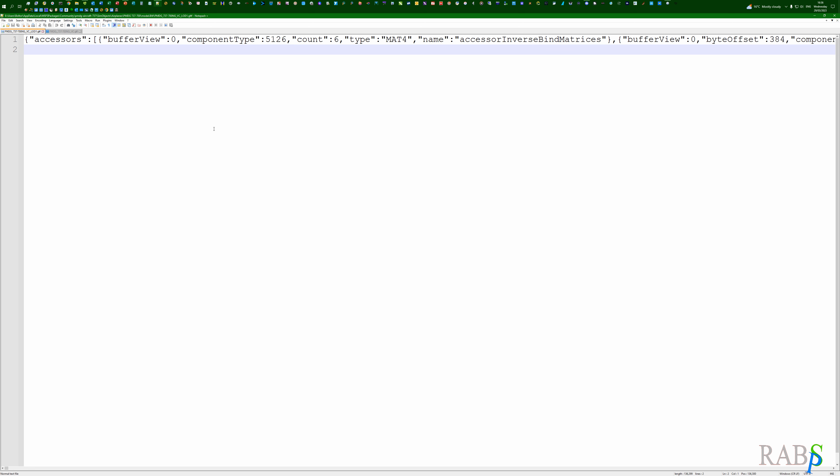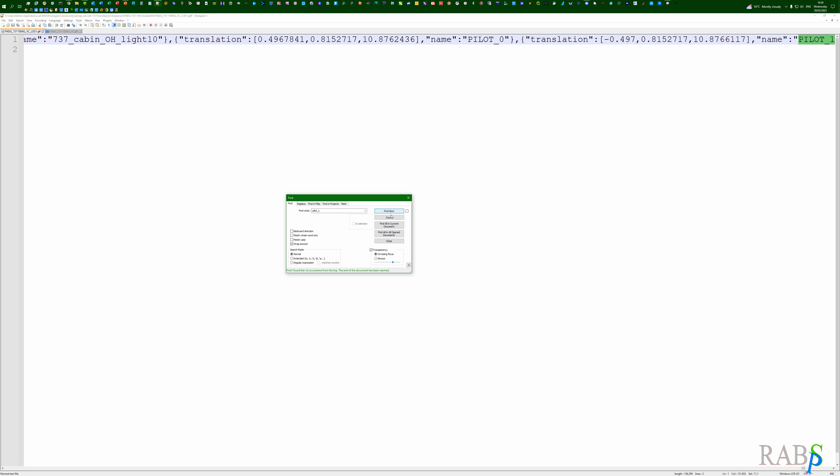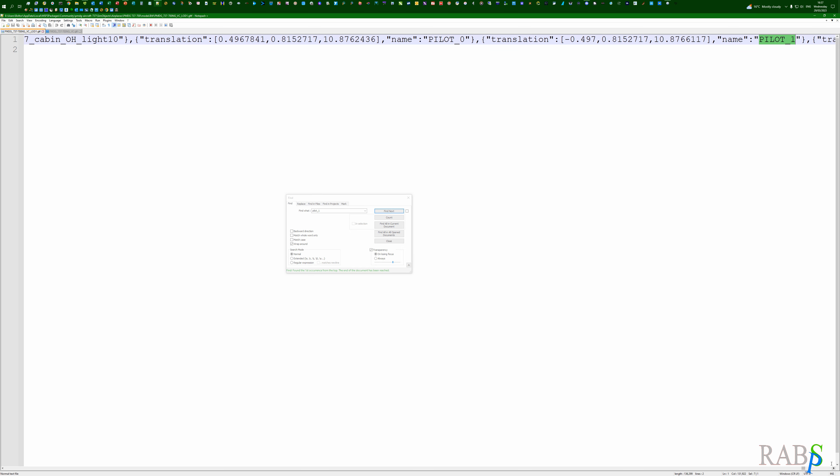Before you do anything else, make a copy of the underscore VC file. We don't make any changes to the LOD1 file — all we do is take some information from it and put it into the VC file, then add a number. Once you've got the two files open in Notepad++, the first thing we do is search for 'pilot one'.